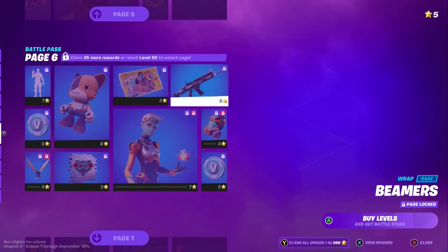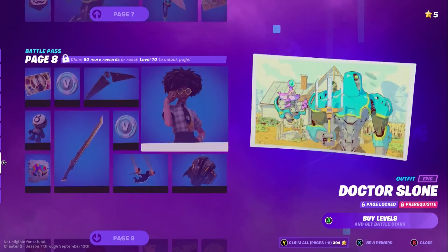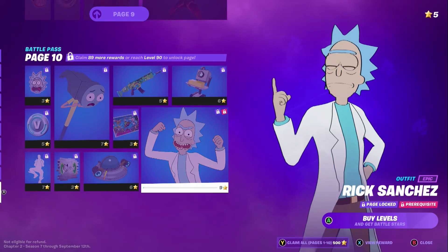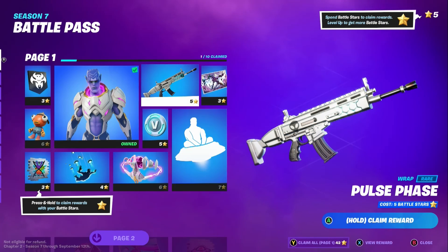So yeah, that's how they're doing it — instead of just giving it to you, you can choose what you want. Nice! Okay, well let's see what the first challenge is.